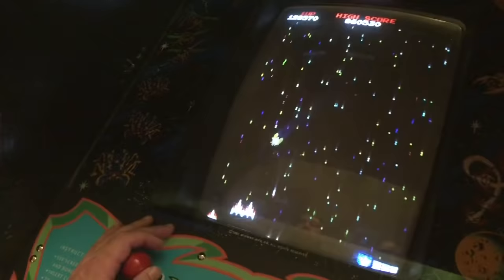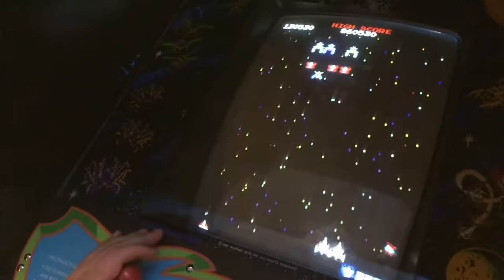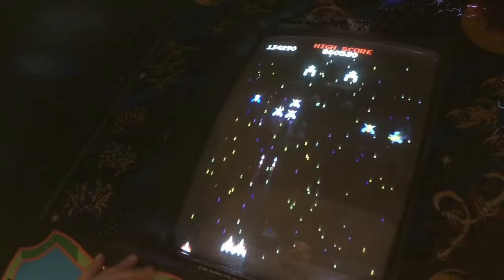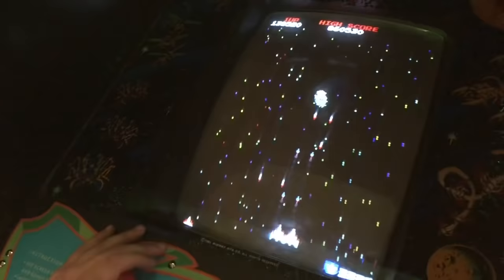If you're going to play Galaga and you start to get decent, you need to not play on player one. In Galaga, it won't show a million points on player one — it won't show that digit. So you have to play on player two, and it will show it on player two. It will show 10 million as well.